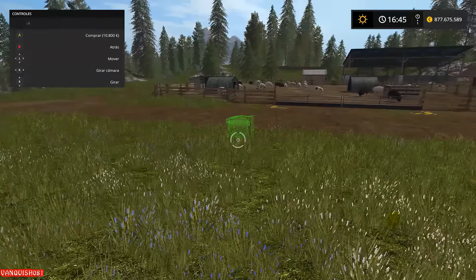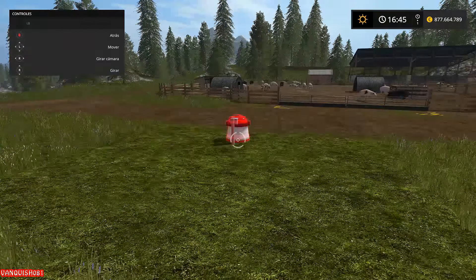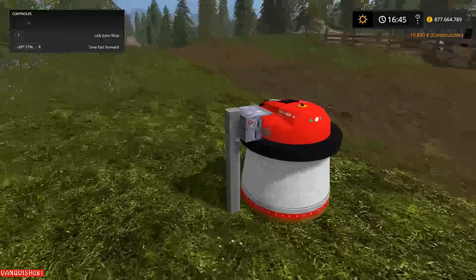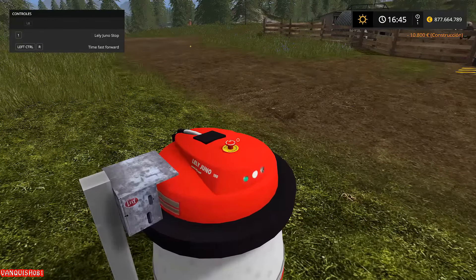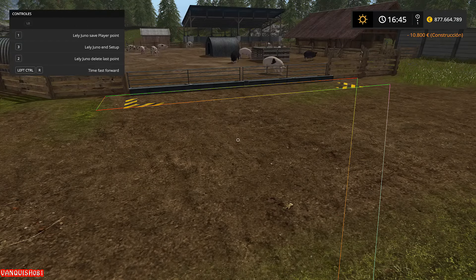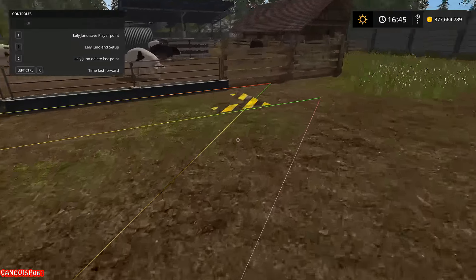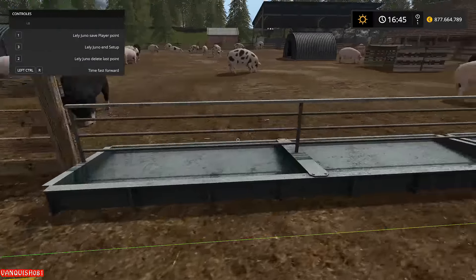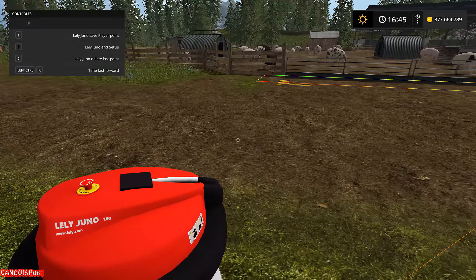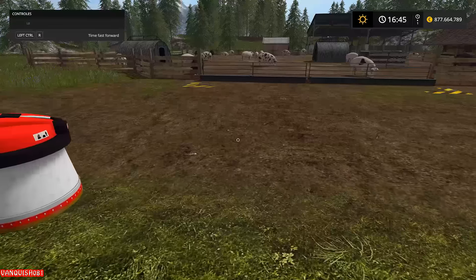Vamos a ponerlo aquí enfrente, no sé si servirá. Para la vaca funciona perfectamente, ahora lo veréis. Elimina la hierba. A ver, ahí va eso. Le doy el 3, veo la ayuda. Lo simple vale, y se ve la ruta que tendrá. Empieza por aquí, vamos a ir para allá o al revés, no sé, y vuelve para acá. Le damos al 3 fuera y le damos al 1.